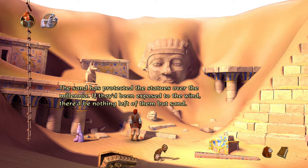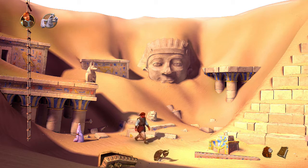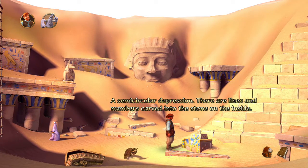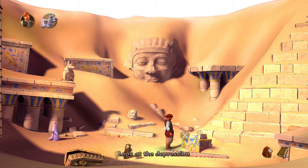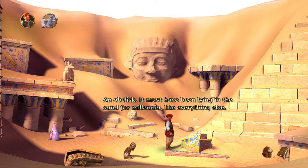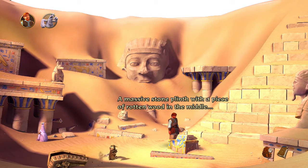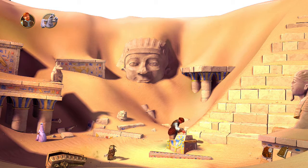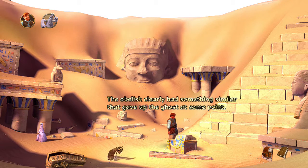That Sphinx — the face on that Sphinx's head, such a smug look. The sand has protected the statues over the millennia; if they'd been exposed to the wind there'd be nothing left of them. There's a semicircular depression with lines and numbers carved into the stone on the inside — perhaps some kind of calculation or something religious. An obelisk, lying in the sand for millennia. The stone pedestal has a massive stone length with a piece of rotten wood in the middle. Old stone columns often have a wooden core to keep the individual pieces in place; the obelisk clearly had something similar that gave up the ghost at some point.